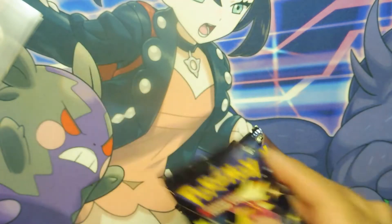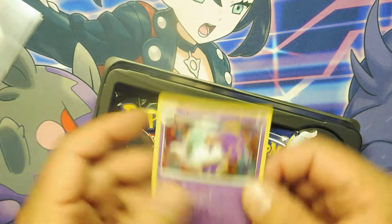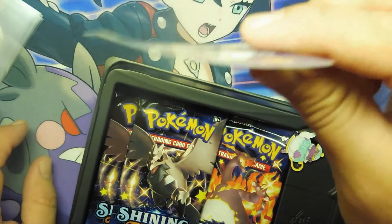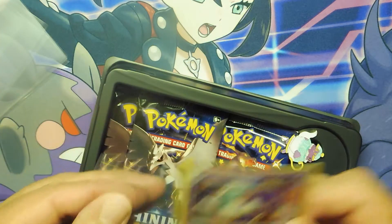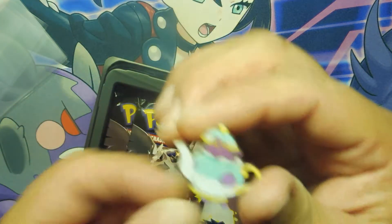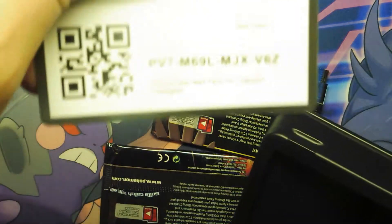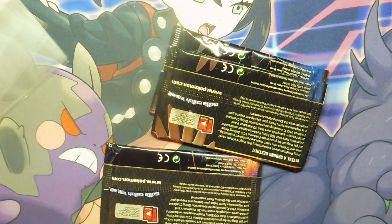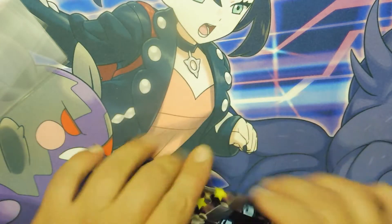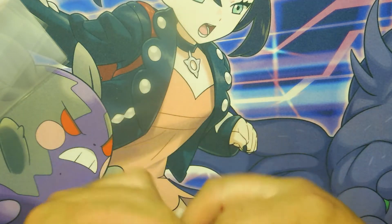We'll put these three right here, pop this bad boy open. Then you got Poltergeist — the cards are amazingly bent. Look how bent that card is, hopefully I can straighten it out. The mad party cards just have such good vibes. Got another code card. I like these little cases actually — they're probably good for mailing stuff. We're gonna mix all these packs up. Shining Fates and Hidden Fates are my two favorite sets.